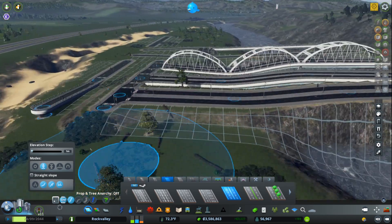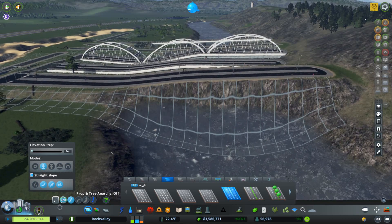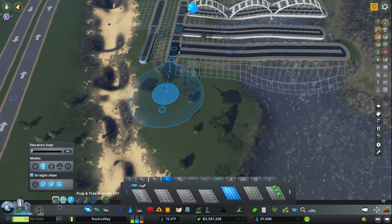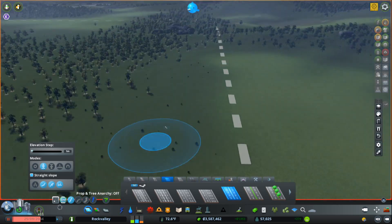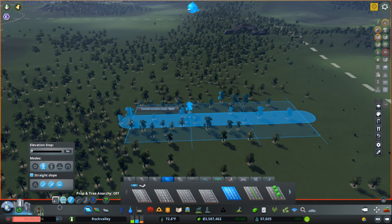Now, what I had on before is something called Straight Slope, and I turned it off — but you'll note that you have this little checkmark right here. You can also use Shift to do it: Shift-S to keep toggling it. So, all this is going to do is allow you to have a Straight Slope. So if I come over here and look at this, here is a Straight Slope Variant.